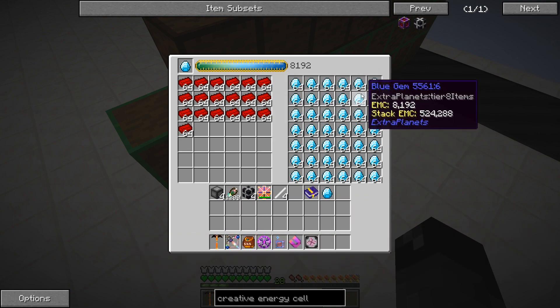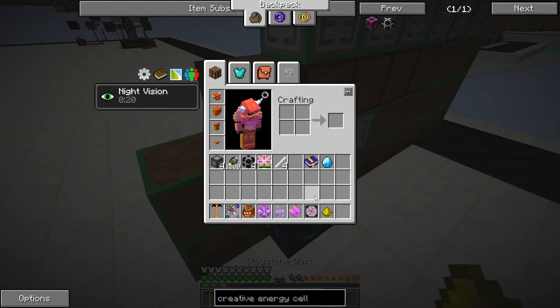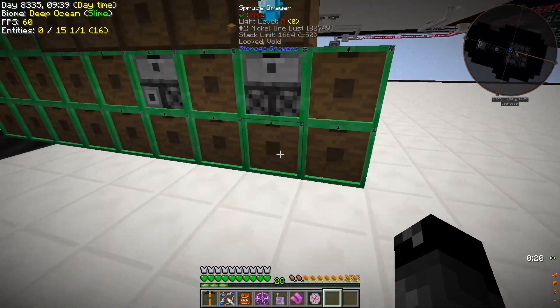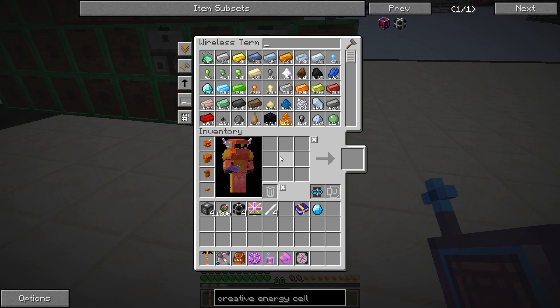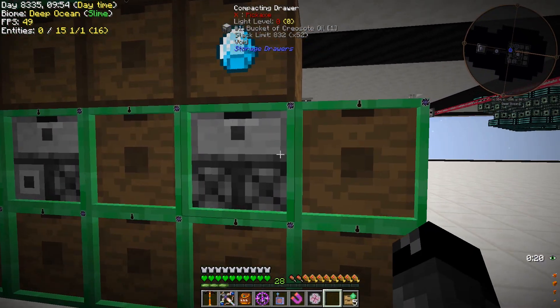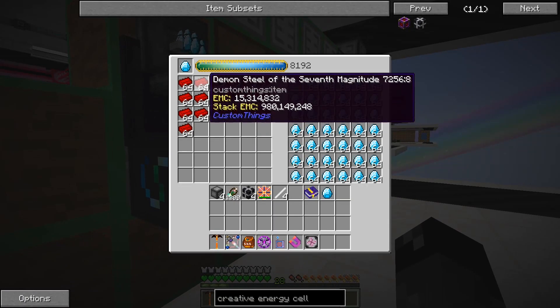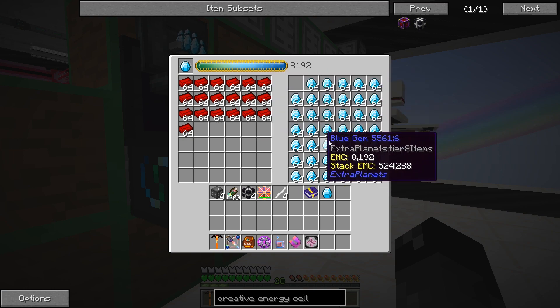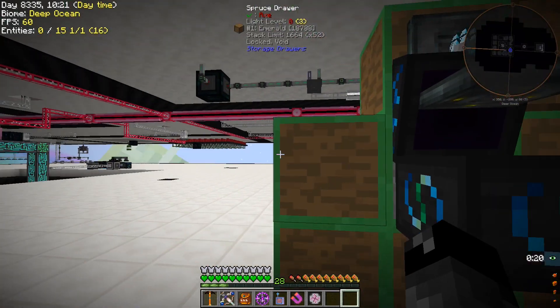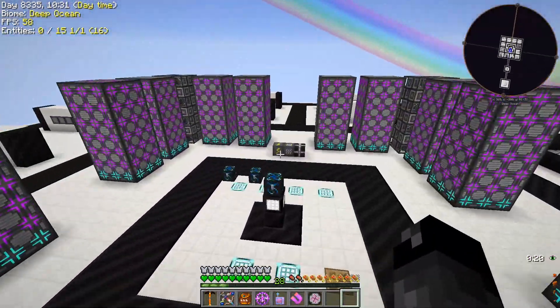We'll grab two translocators and a piece of glowstone dust — one of those, one of those, and one of these. Now we'll have all of the blue gems in the system after adding a few more upgrades. We need these upgrades — one, two, three, five. Normally I put in four plus a void but we don't want to void it, so we'll do one of those numbers and that'll stock up to over 100,000 of them. The demon steel of the seventh magnitude — looks like we haven't gone through one full stack yet, these have 8,000 EMC. We have over 35,000 of those available in our system now.